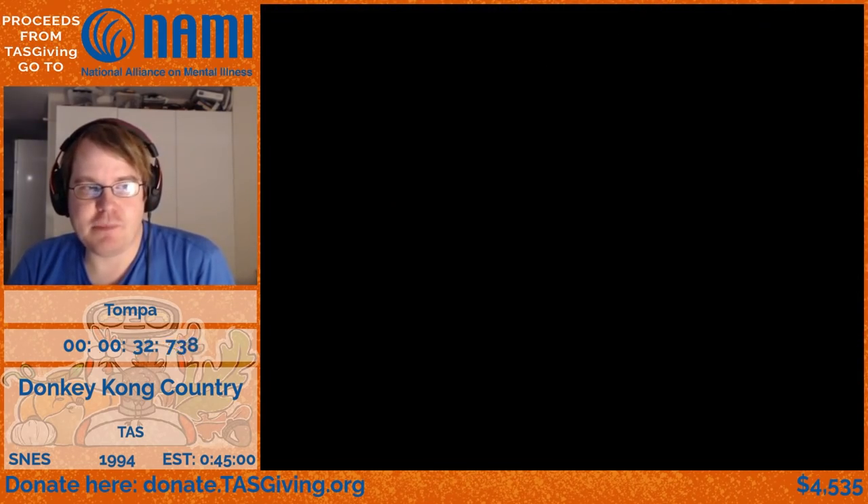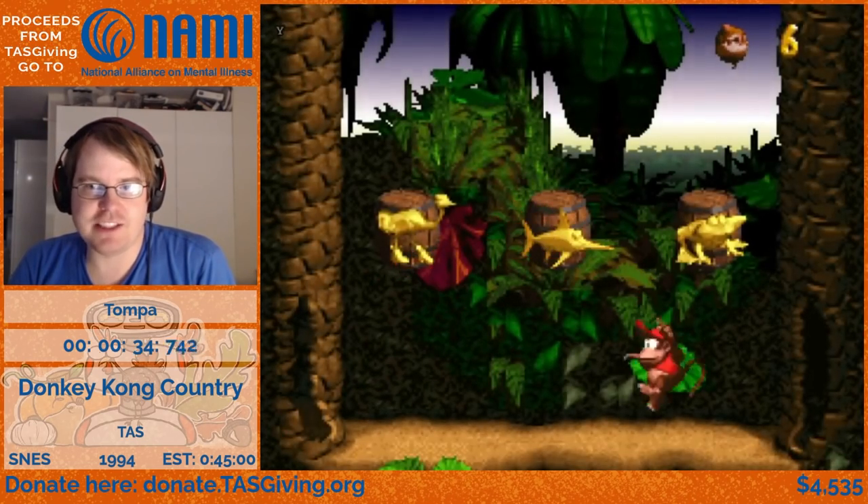Golden Rambi happens because there are too many sprites on the screen at the same time, so new sprites can take color from different sprites. The goal of this task is to find the 67 bonuses, finish 33 levels, and beat King K. Roll.